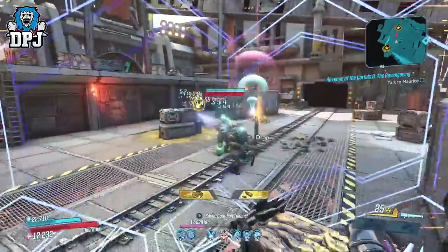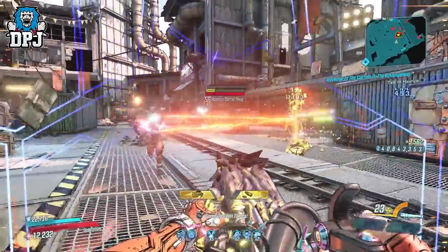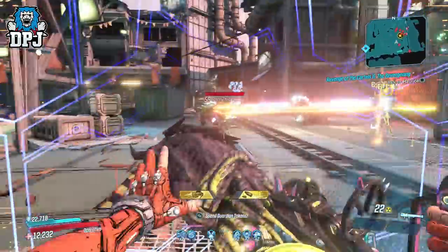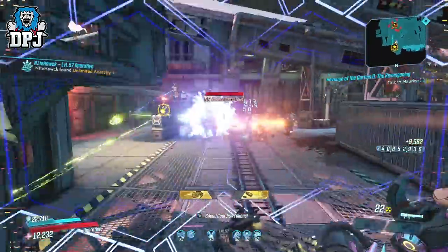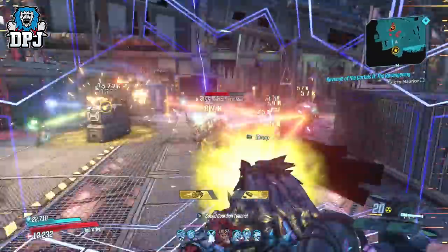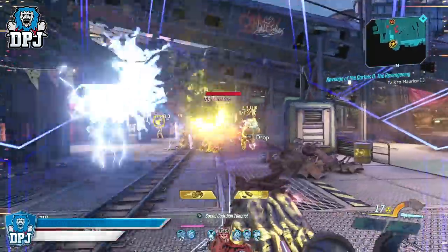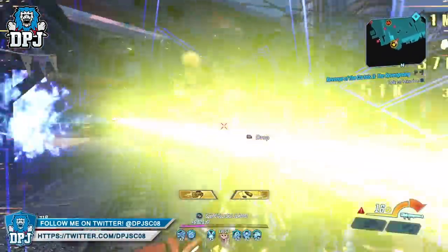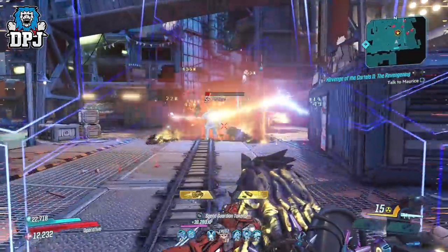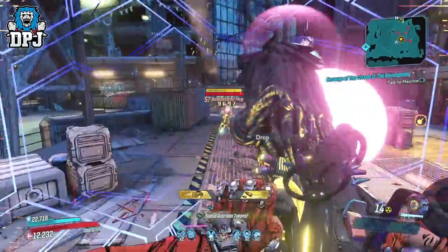My thoughts on the Yellow Cake: it's definitely a must-get, it's definitely one of the most powerful weapons in this game. I love the OPQ System — I made a video on it yesterday asking if it was the best weapon this event offered. I'm kind of in two minds now that I've tested the Yellow Cake. Those are my thoughts — go get this thing. If you guys enjoyed it, leaving a like really helps out. If you're new and want to see more Borderlands, subscribe, and turn notifications on by hitting that bell button. Thanks as always for stopping by, and hopefully I'll see you on the next one.